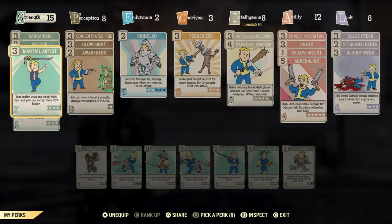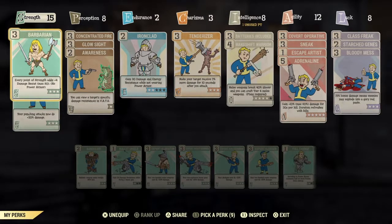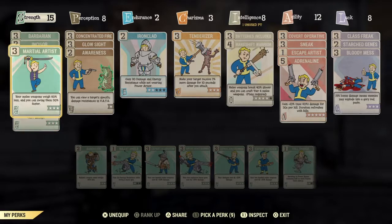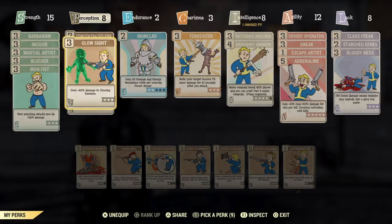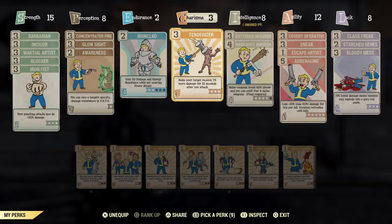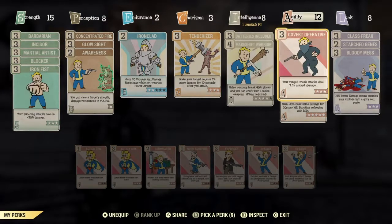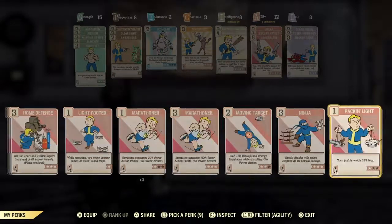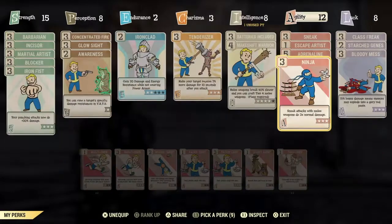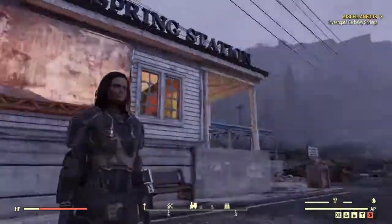Right now we've got martial artist, barbarian just so it can have extra damage resistance, incisor, blocker, iron fist, glow sight just to deal more damage against glowing enemies, iron clad just for extra damage resistance, and of course I forgot to put on ninja, which is going to be one of our main things here, as well as bloody mess. So let's go ahead and see what some of these ghouls can take.